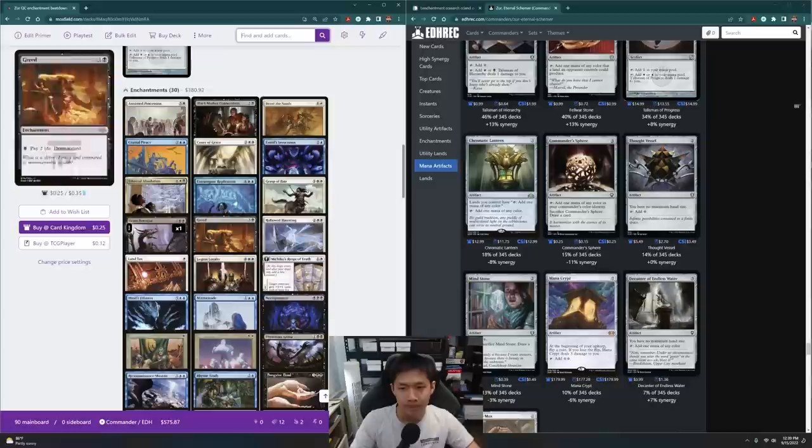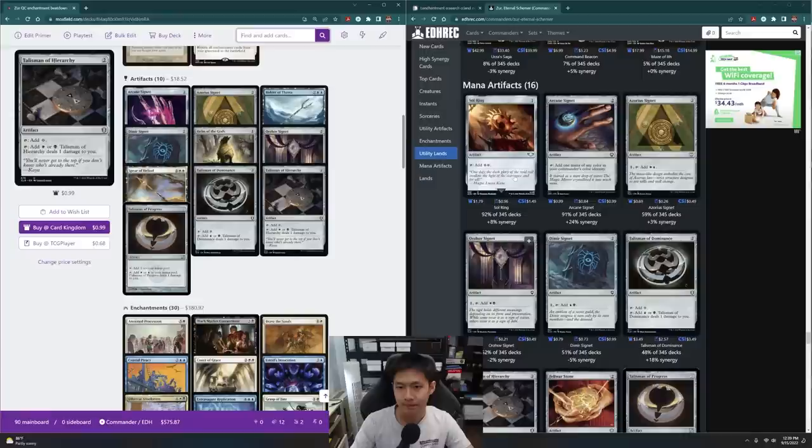Now we have a whole bunch of artifacts: Arcane Signet, the three other signets, and the three talismans. Because our commander really cares about colors, I don't think I'm going to add in things like Mind Stone or Thought Vessel. That's 9 cards in total for color fixing. I might put in Sol Ring here, just because we have quite a high top end.